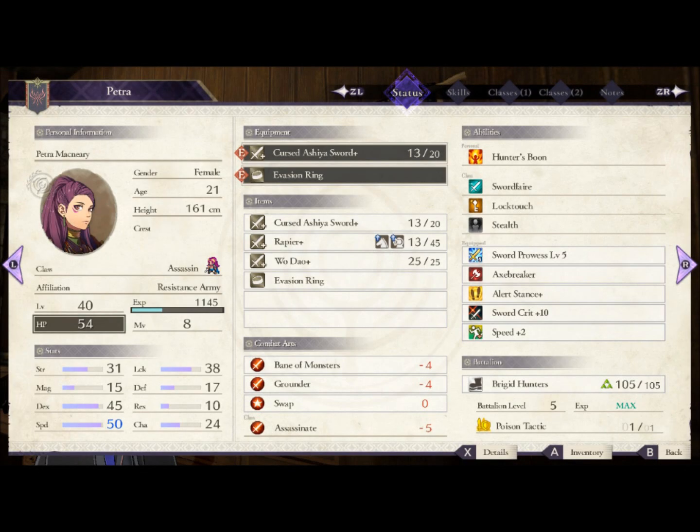Hey, it's TimeScrack11 and I don't know if I'm going to be making this into a series. That'll depend on the reception and if people want me to make more of these for other characters. But I wanted to talk about a build that has proven to be the most successful and optimal build for one of my favorite characters in Fire Emblem Three Houses, which is Petra.